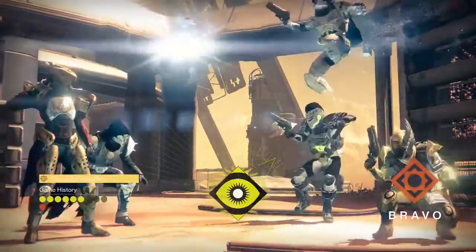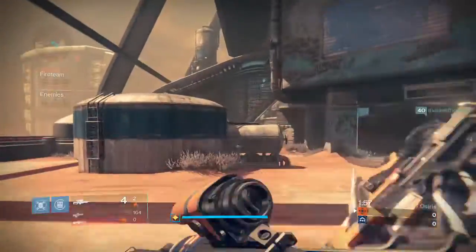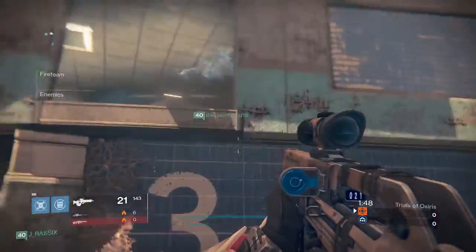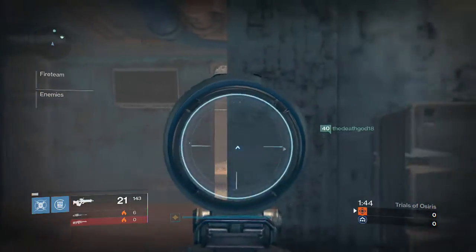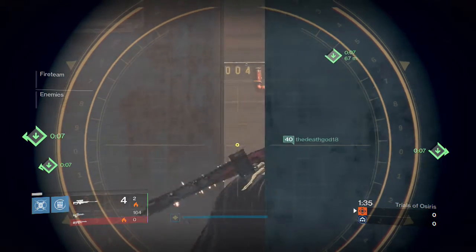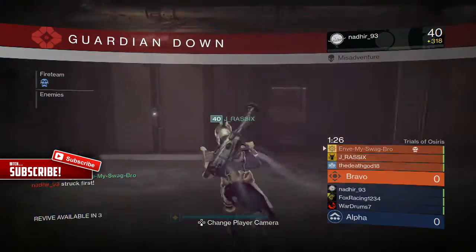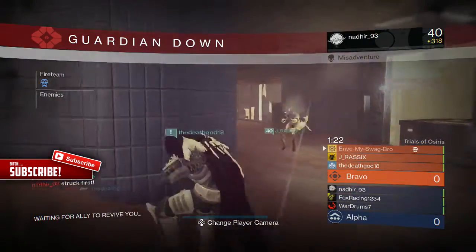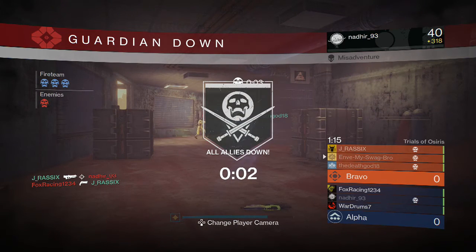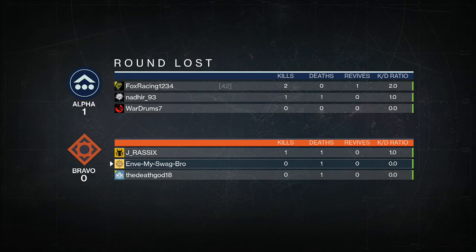Tip number eight would be adding a trading system between Guardians. For example, you could farm Spin Metal and sell it at a trading station in Destiny where Guardians trade with each other for Glimmer or a new currency. And if you consider the Styles tab idea, you could sell cool helmets that don't raise your light level at all but look amazing to wear — imagine a flame helmet while keeping your 320 Hollowed Knight underneath. A trading system could be revolutionary if Bungie knows how to take control of it and improve it.